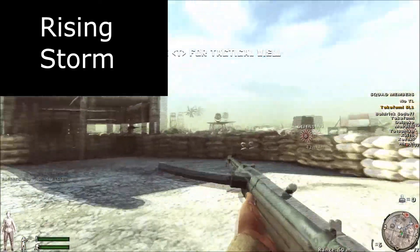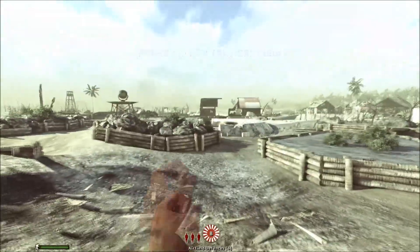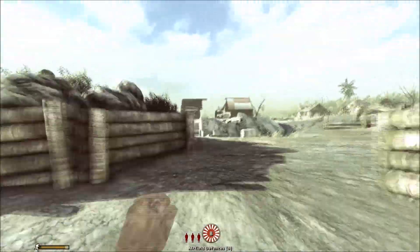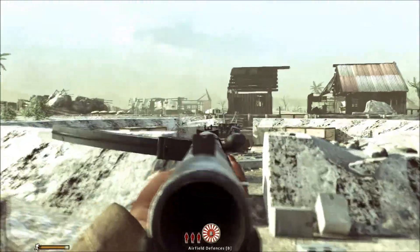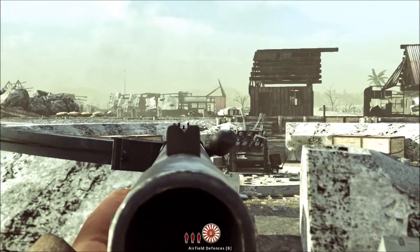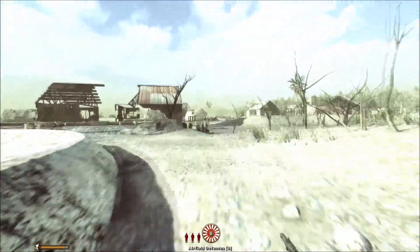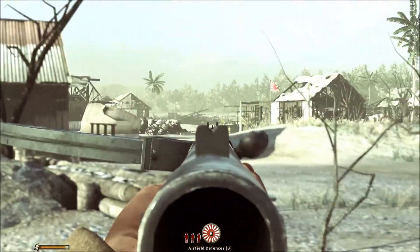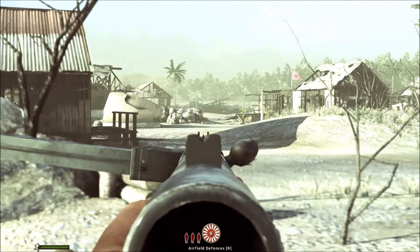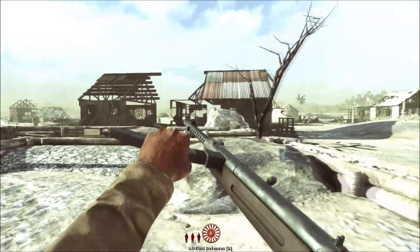Now we're getting to Rising Storm. The gameplay of both of them is basically the same. The difference is that with Rising Storm the maps are a bit newer and it's a DLC to Red Orchestra 2. I bought the game including Red Orchestra 2 and Rising Storm off Steam. You can get it for about $15 to $20, or about $10 on a Steam sale.